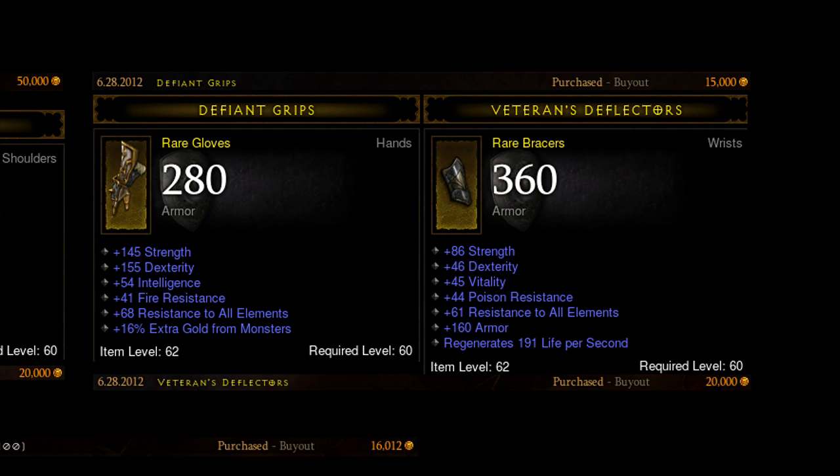The last piece for my main barb are the bracers. I got pretty lucky on these — for 20k that was an absolute steal. You can find bracers with the specs I mentioned — all resist, physical resist, and either strength or vitality — within a similar price range. But the ones I picked up, instead of physical resist, have a little bit of both strength and vitality, plus armor. I was really happy with these bracers. That pretty much completes my barb's gear.